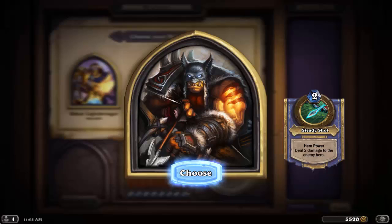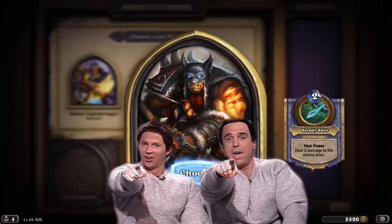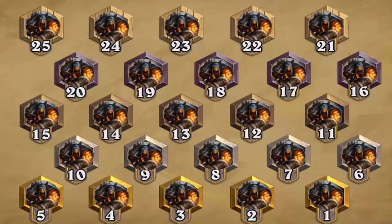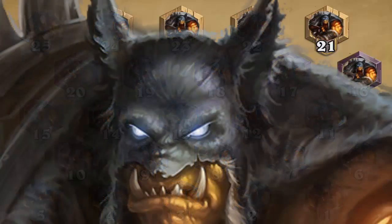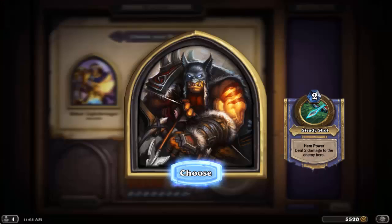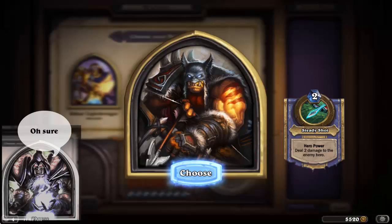By now you hopefully know the drill, but if you're new to the series, take a look in the description below for what's going on. Hunter is considered to be one of the weakest arena heroes, which might sound odd because Hunter was an absolute beast on the constructed scene until Starving Buzzard and Leroy Jenkins got nerfed, and still gets unleashed from time to time in different aggressive face variants. If this juxtaposition between constructed success and arena failure seems familiar, I discussed a similar situation with Warlock in the arena about a month ago.